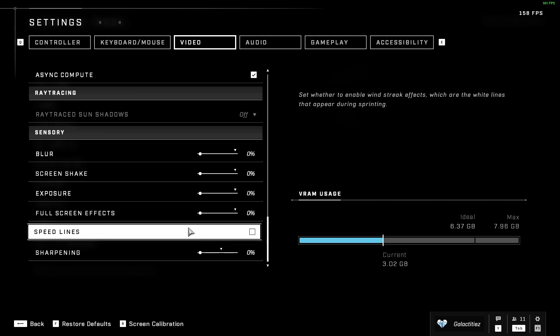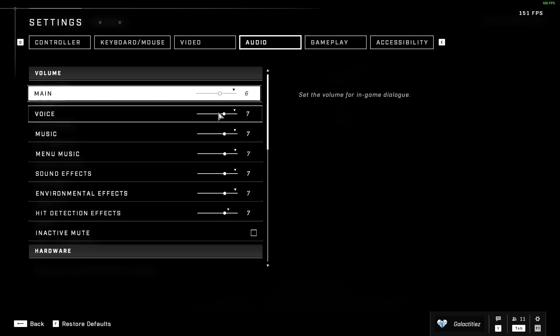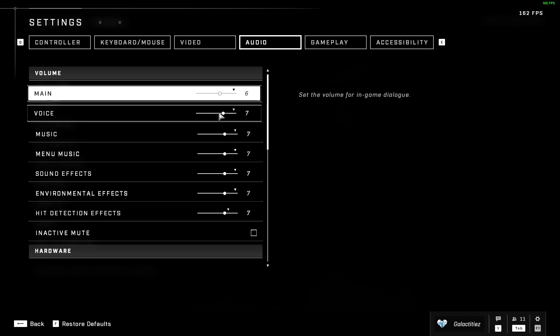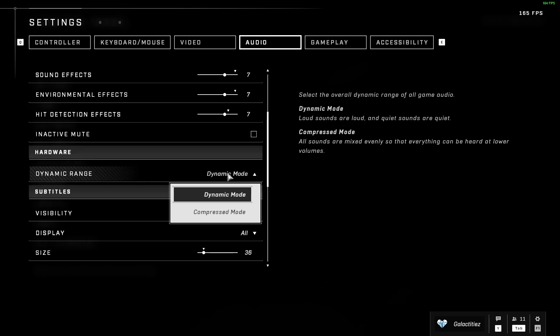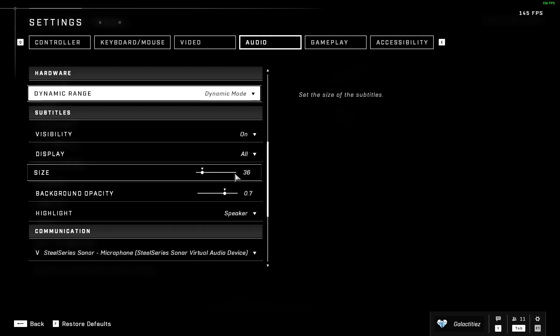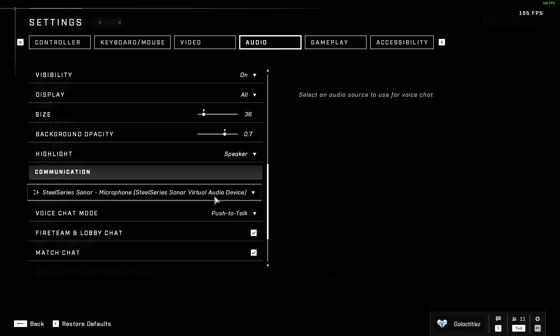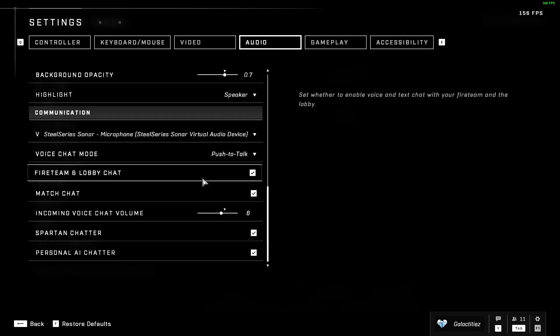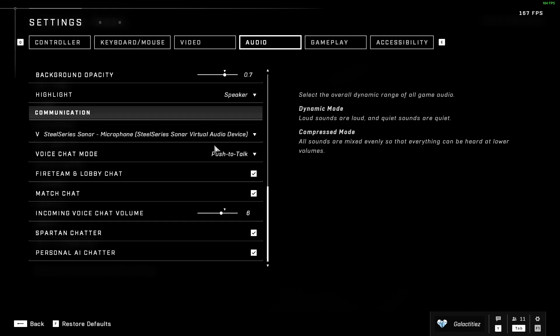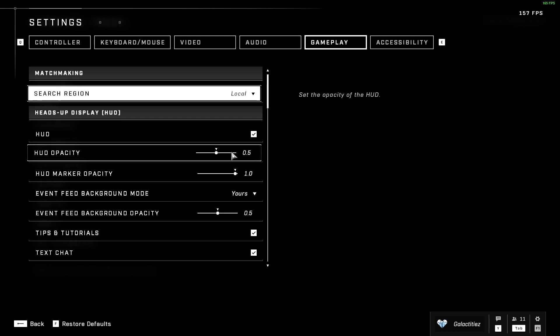For audio, you can mess around with this — it's all preference. These are the settings I run. The audio mode setting I have on dynamic — I've never really found a difference between compressed and dynamic, so you can just leave it at dynamic. Make sure your communication device is set to the one you're using, and push-to-talk is all up to you.